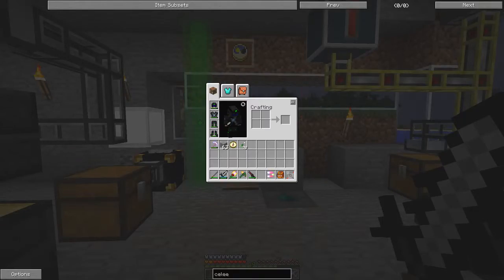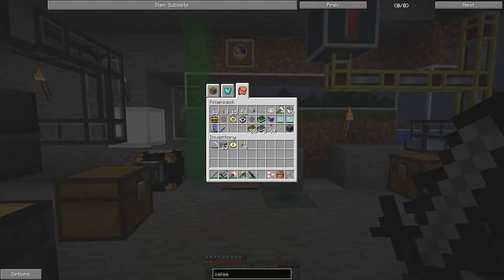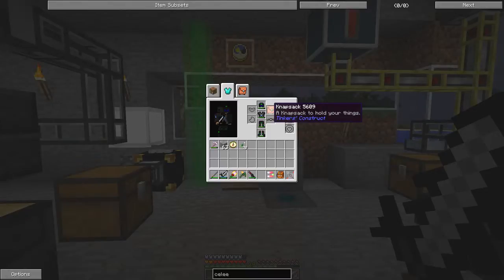First of all I have a knapsack, which is rather useful because you get an extra set of places to hold things which you always have with you. I also have a traveler's belt, and you can swap the hotbar using this traveler's belt, which is also rather quite nifty.